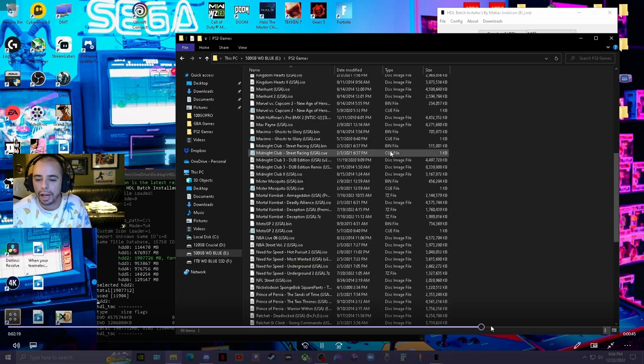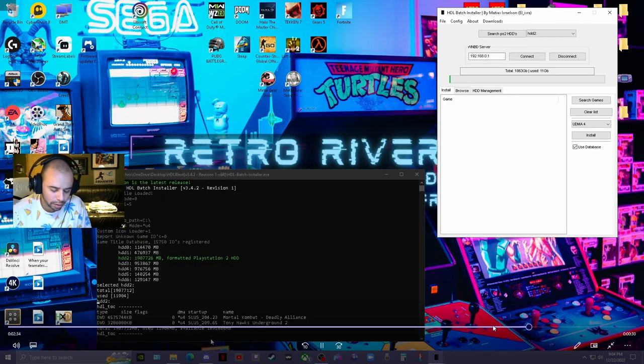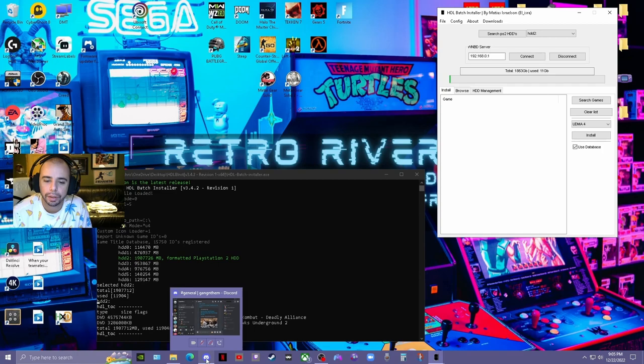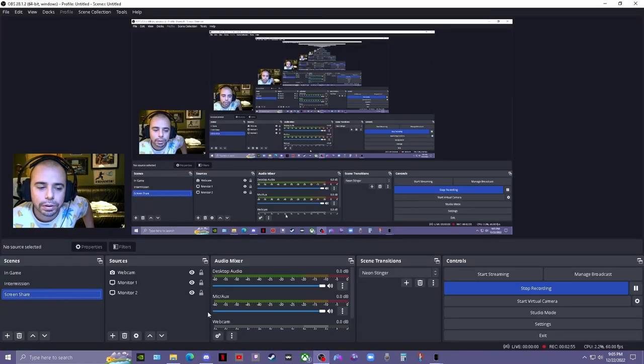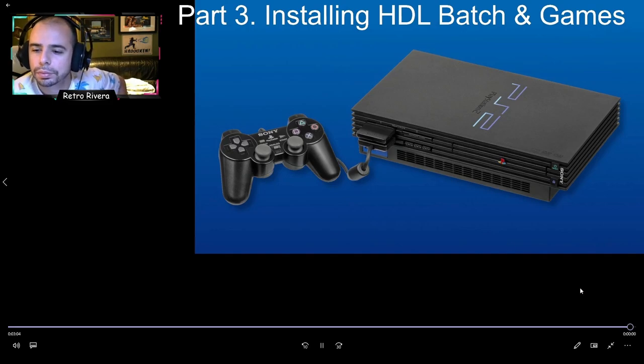That's about it guys — it was long and a bit of a mouthful, but you're going to be happy when you can play all those awesome PS2 games you can't really get your hands on anymore because they're too expensive or hard to find. One more thing: you can play PS1 games on here but you can't get them onto the hard drive with this program — you have to use something called POPstarter, and honestly it's really really complicated. If you want PS1 games, I recommend getting a PS1 console that you can mod with an Xstation. That's it guys.